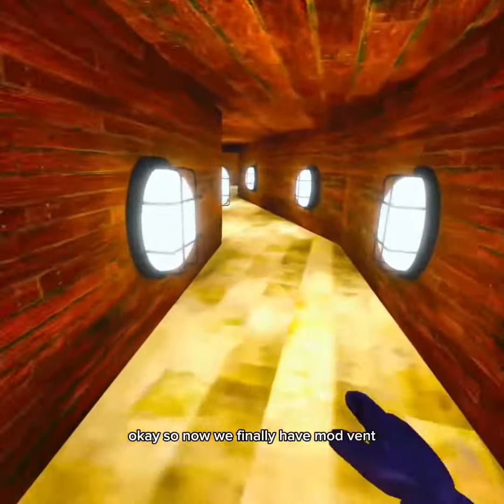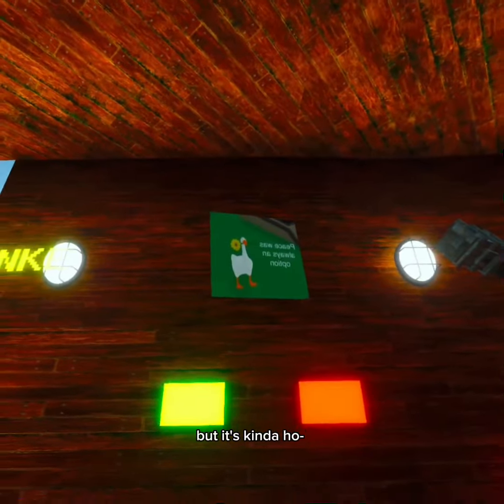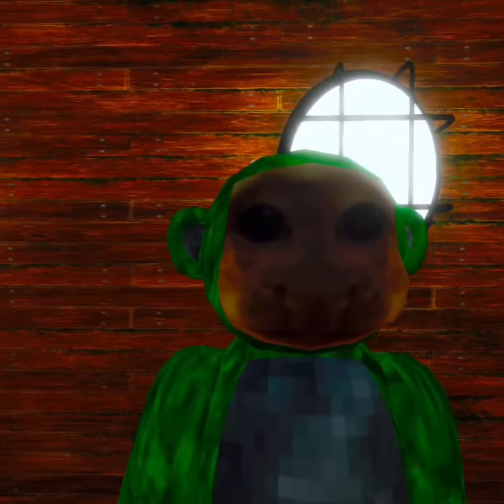Okay, so now we finally have mod vent. Here are the items: kick hammer. I don't know what this is, but it's kinda hot. And finally, car monkey. Thank you for watching this video, please sub and like, and yeah, bye.